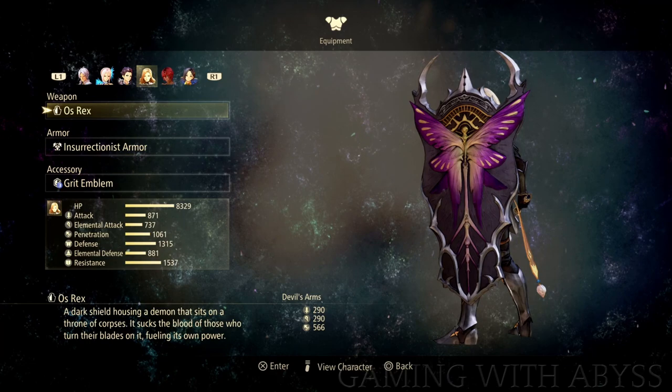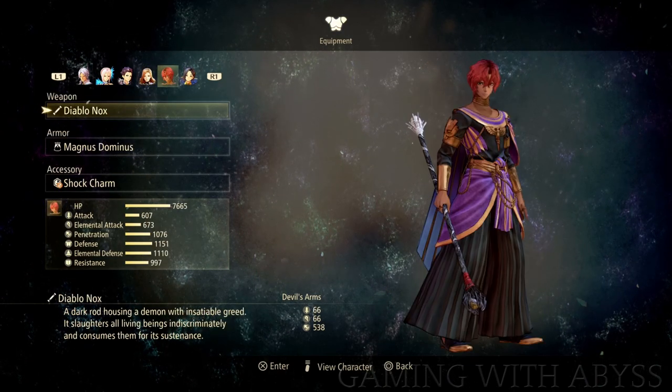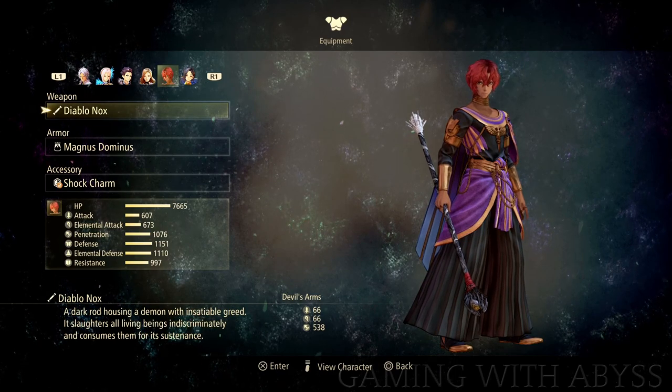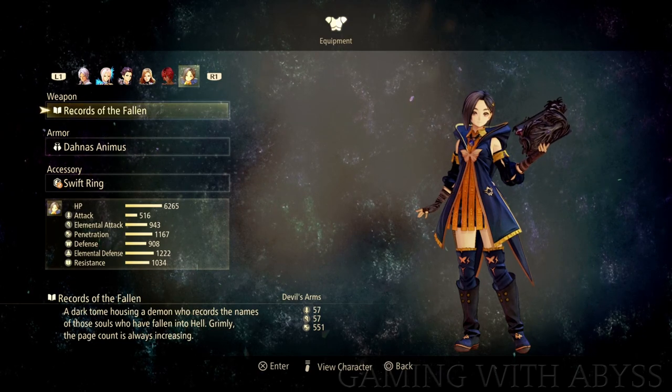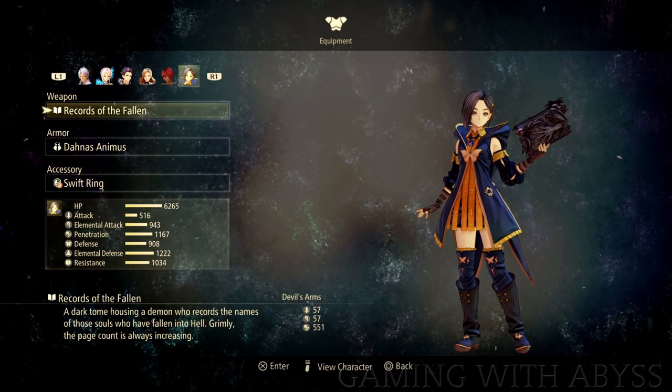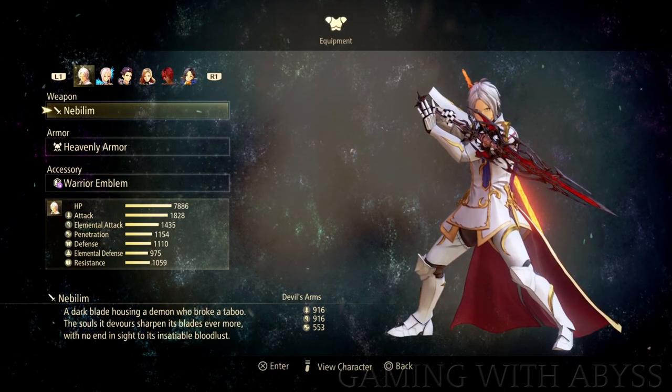Now in the description below I'll have timestamps for each part, just in case you want to jump to any part of this video. There are 6 of these weapons that you can get in total. You're going to need to go to the other world in order to get these weapons. There's 1 per level, but in order to access the other world, you're going to need to complete 2 quests. So let me show you exactly where you can start these quests.